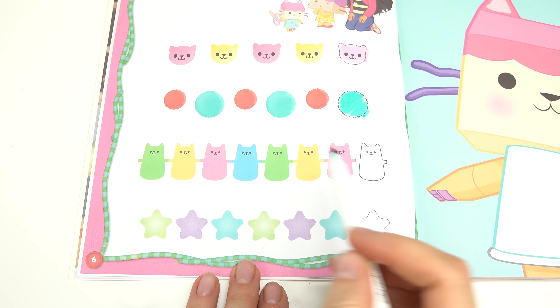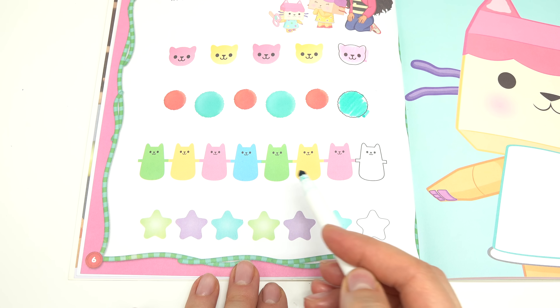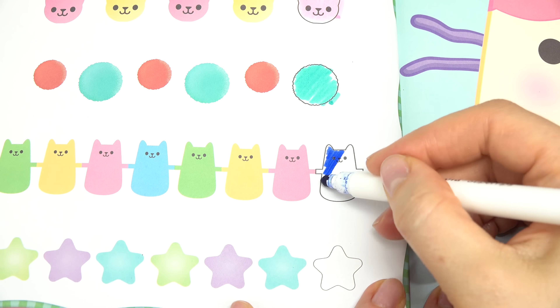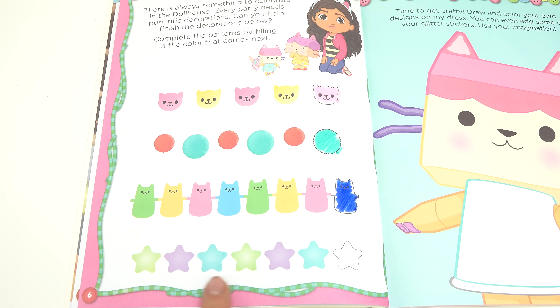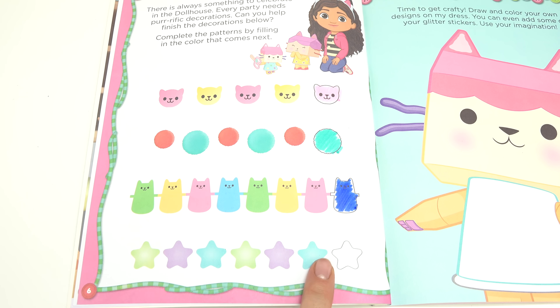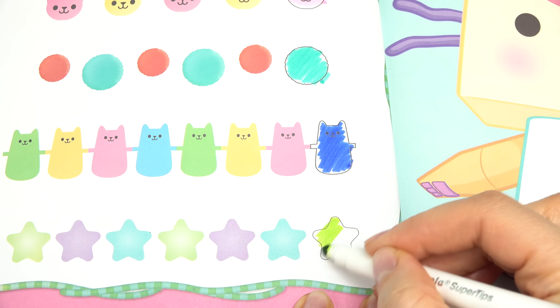Here's another one — this one's a little bit more challenging. We've got green, yellow, pink, blue, green, yellow, pink. What is this cat? If you guessed blue, you were right. We have some stars below: green, purple, blue, green, purple, blue. What is this star? It is green, of course.